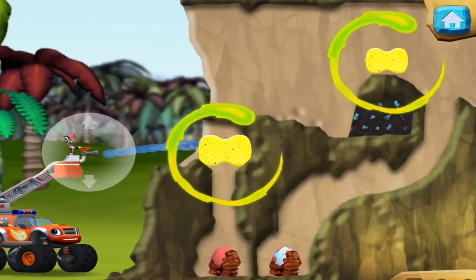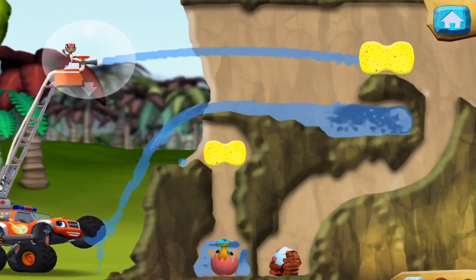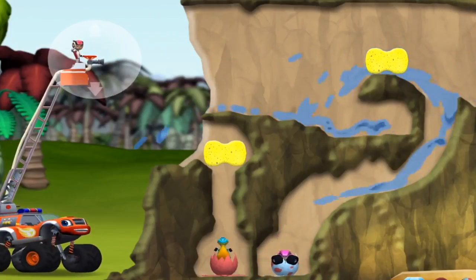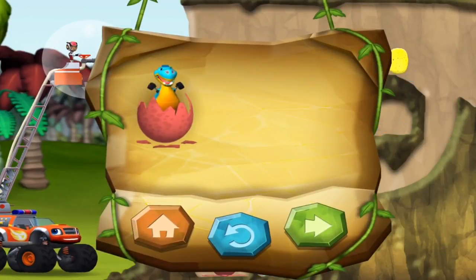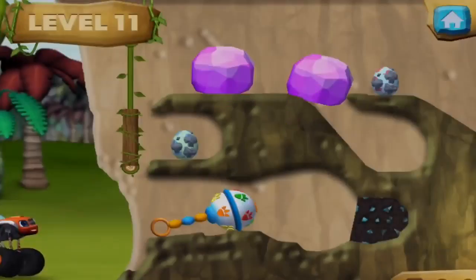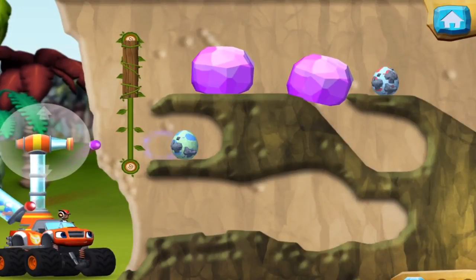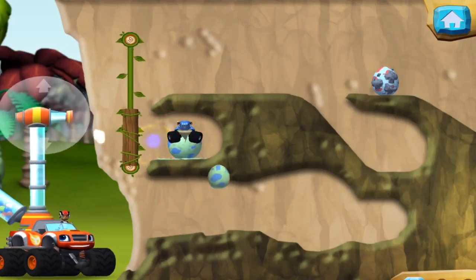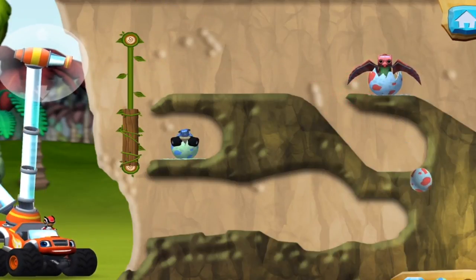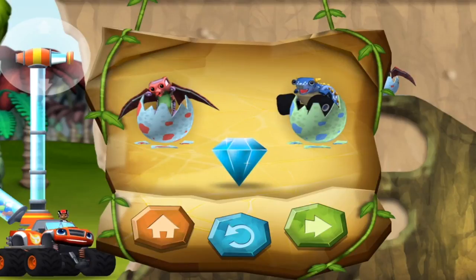Soak the sponge with water, then press it to squeeze it out. You found the prehistoric gem! You found the prehistoric gem — and you found the hidden prehistoric gem. Hello, baby dino! You rescued two baby dinos and you found the hidden prehistoric gem.